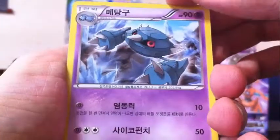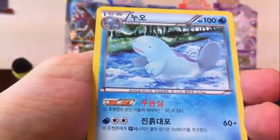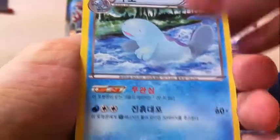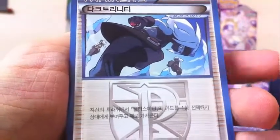Pack eight: Metagross line, Cacnea, Xylus, Quagsire, and a Plasma Triad supporter — not that great, but okay. I don't even think the Plasma deck normally runs it because there are better options.